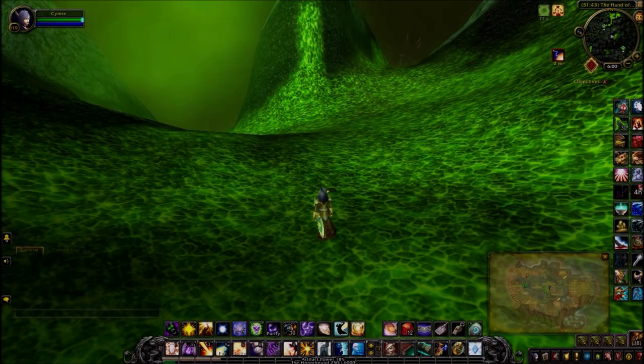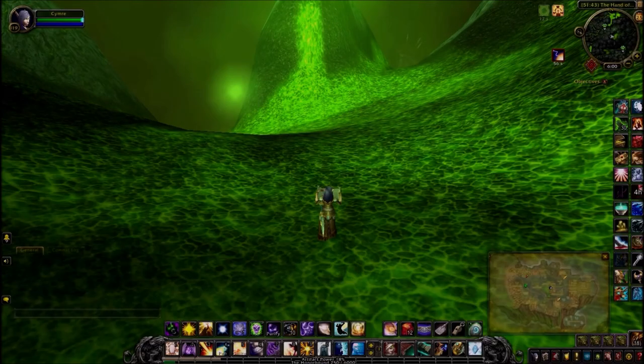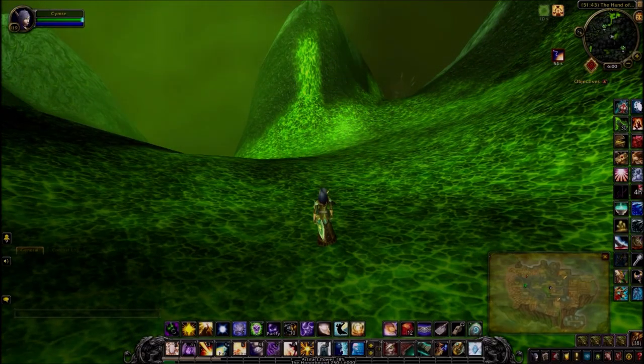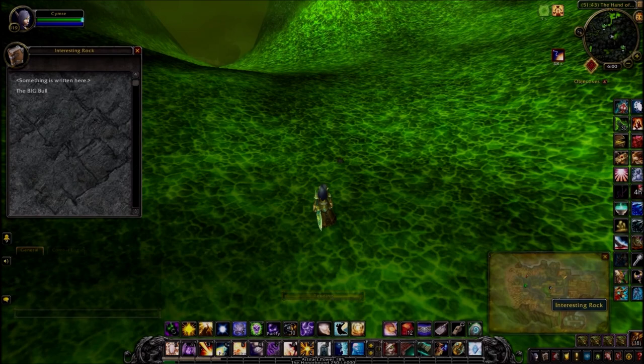The next clue is found back in Outlands, Shadowmoon Valley — right in the middle, at the top of the peak where it says the Hand of Gul'dan. When you zoom in there's a little interesting rock. The Big Bull.